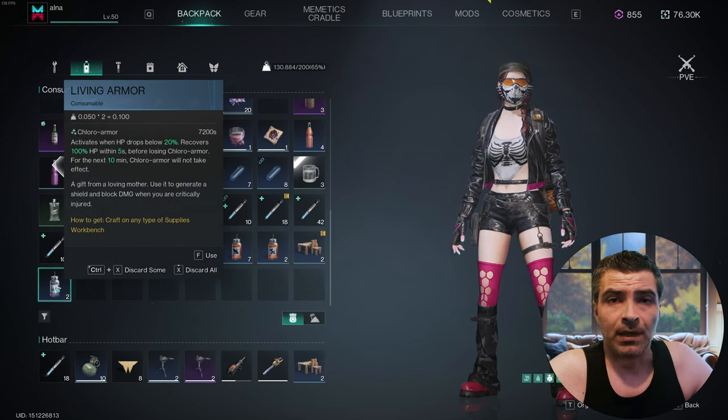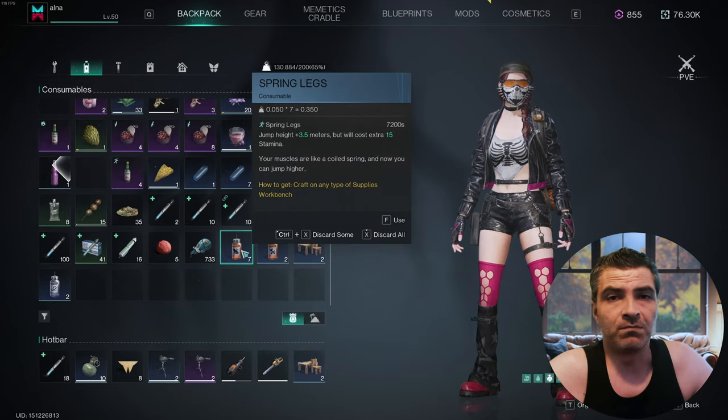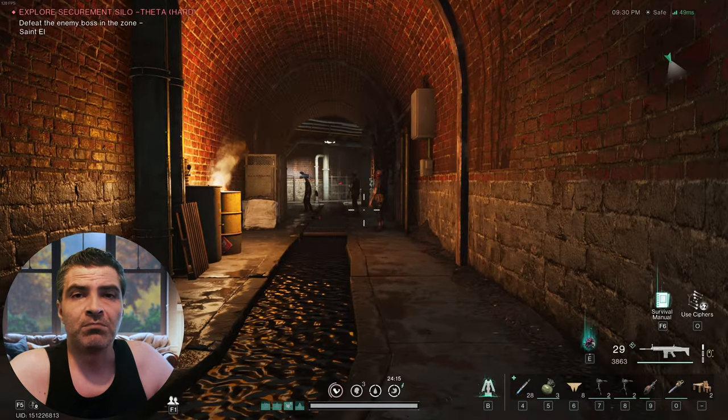Then some canned meat for that extra shrapnel damage and some stamina — this is done with rabbit meat, by the way. And finally a living armor and spring leg. I use those lately all the time for some reason.